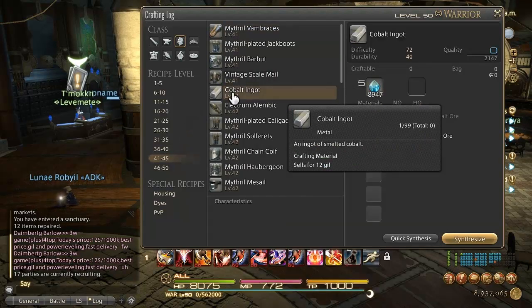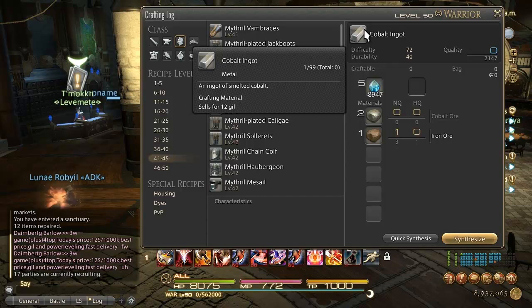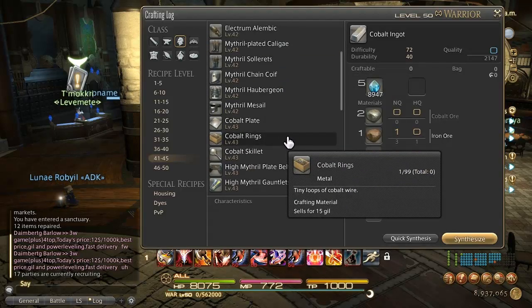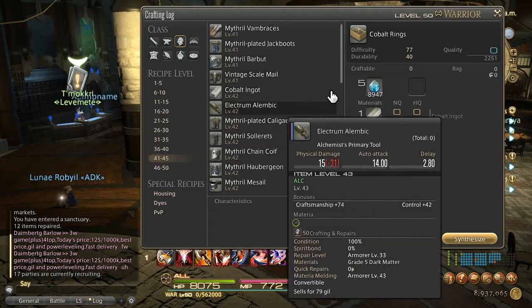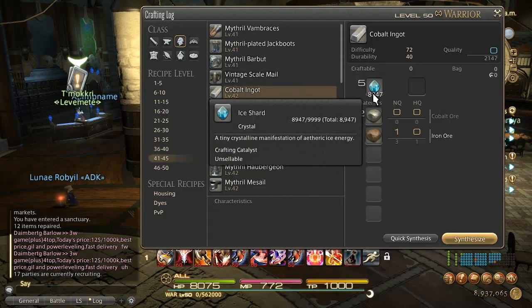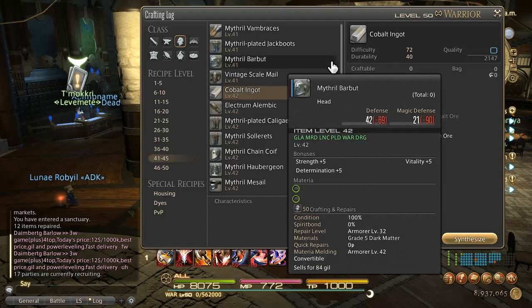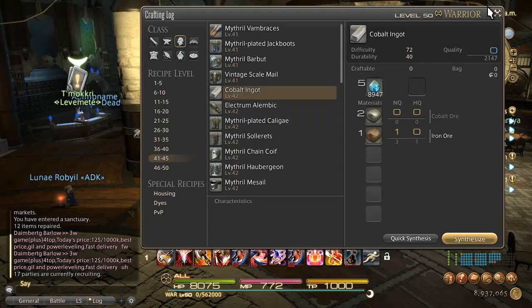From level 40 all the way to level 50, we're going to make cobalt ingots. Once you hit level 45, you can turn in the cobalt ingots you've already crafted as part of your grinding into the NPC at St. Coinach's Find — that's a great repeatable leaf. If you don't want to do leaves for some reason, you can eventually convert those extra cobalt ingots to cobalt rings starting at about level 48. You can also sell cobalt ingots on the market boards since they have value, especially to other players leveling armorer.